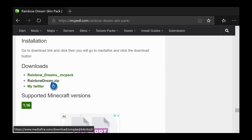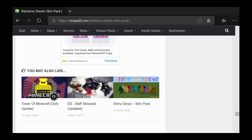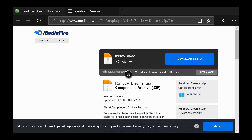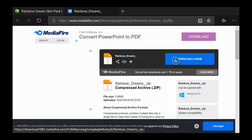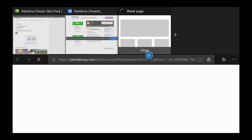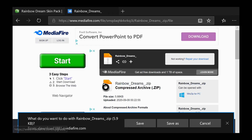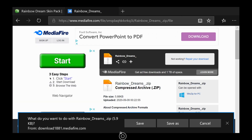You're gonna want to click on Rainbow Dream ZIP — it's the only way you'll be able to get this. You have to download it as a ZIP because that's kind of what Xbox goes through. Just click on that and it will load, then hit Download. The download might take a moment.